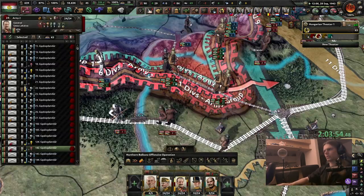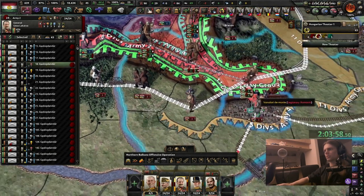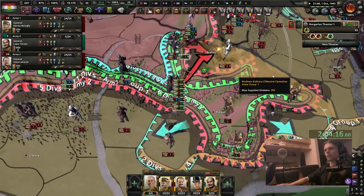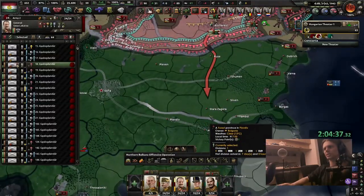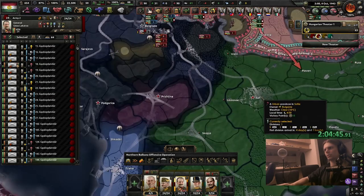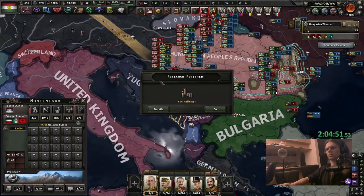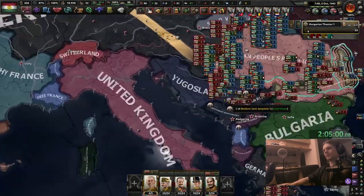Let's continue attacking here. There's a division in Bucharest — that's unusual, it's gotta be a bug. If we can take Brașov — yes! Romania is gone. We might be able to take Bulgaria out, probably not since I don't have anyone in a good position, but we can at least snake through. Because Yugoslavia blocks the Axis we might still be able to do something here.